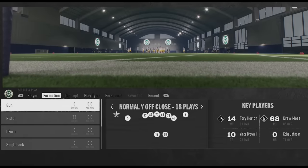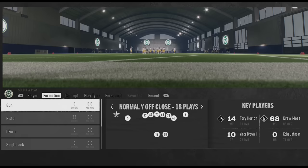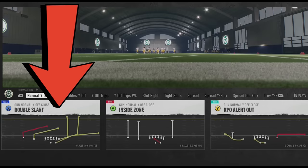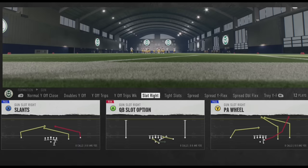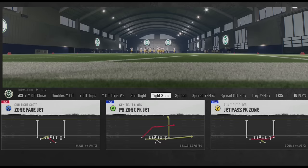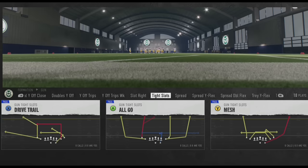EA said you can't use other teams' playbooks in head-to-head so the best teams can't use the best playbooks, which means the worst teams typically have the best playbooks. That brings me to Colorado State, which probably has one of the best if not the best playbook in the entire game. Starting with the Shotgun Normal Y Off Close - if you've followed this channel you know I love this formation. Things like the Mesh Spot, Escape play, Double Slant are all here, plus a lot of new RPOs and run plays. The Slot Right looks very unique with a lot of good RPO and running concepts, and the Tight Slot is great for manipulating coverages with tight, condensed offensive packages.